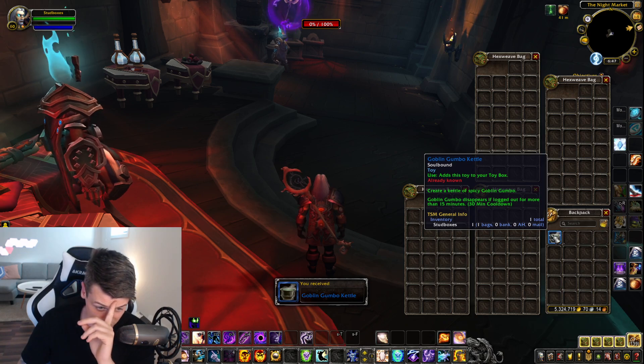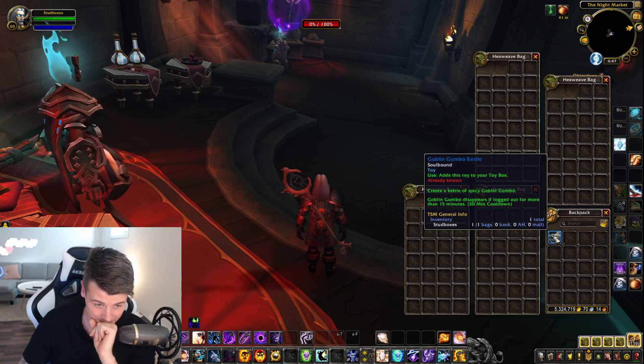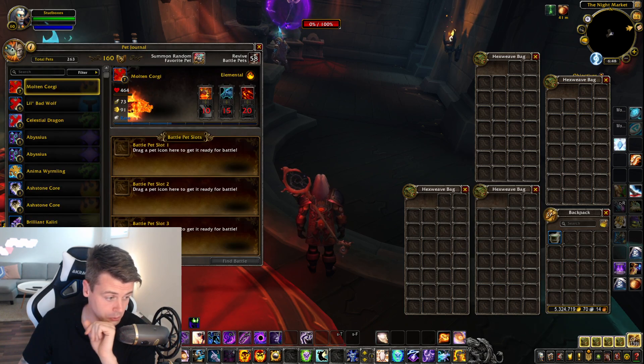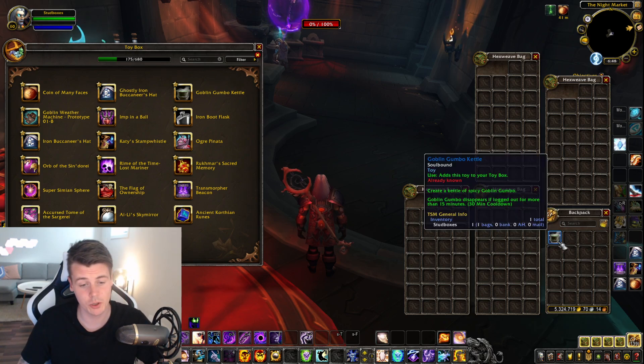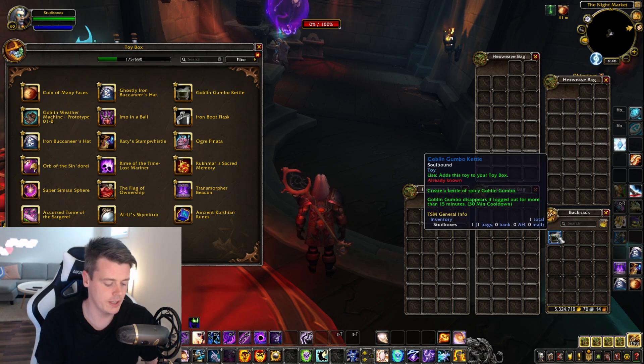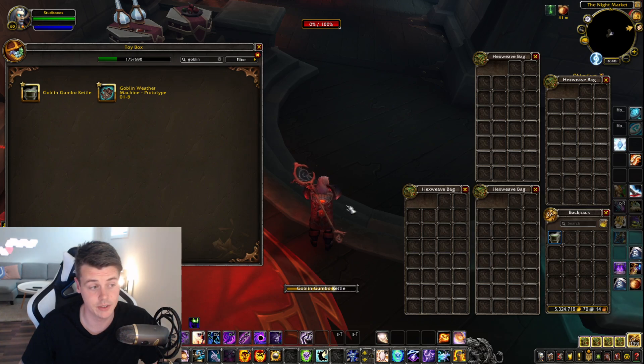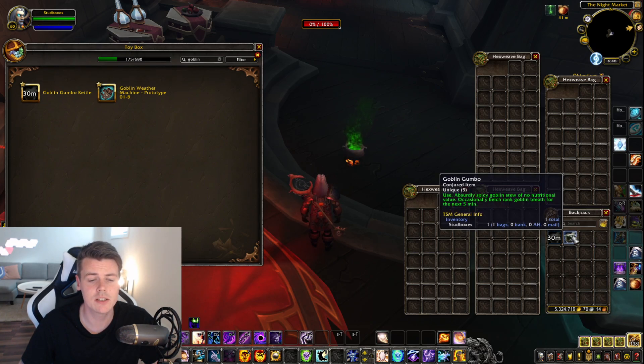Oh my god, the Goblin Gumball Machine. Well then, I already have that one. So that was 470,000 gold-ish, wasted I guess. Goddamn, I didn't even know what it does. I don't think I've ever used it. But I have a lot of these TCG toys. Okay, it makes something.